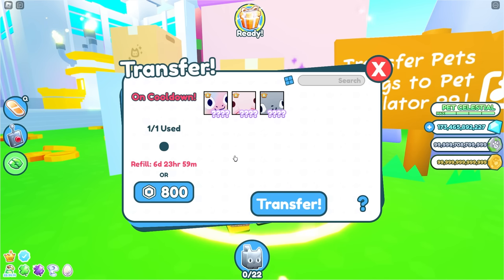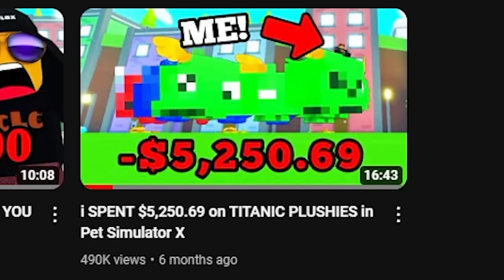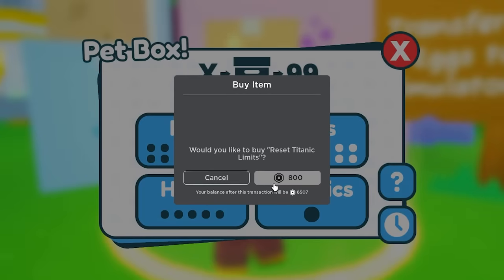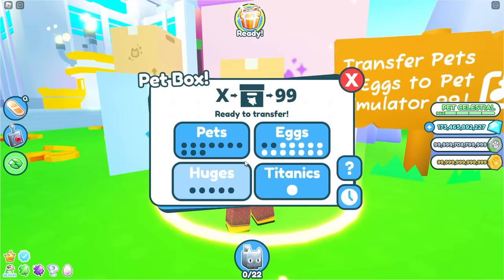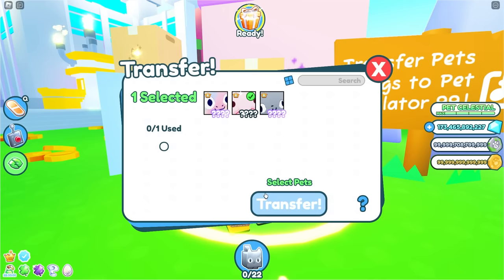However, we've still got some more. The most important one to transfer over is the blobfish. I got this pet in my Noob to Titanic blobfish video, or maybe I got it in this video where I spent $5,250 on Titanic plush. Anyway, we're going to... You're out of slots. You can either wait or buy more. Waiting is for losers. Let's pay to win — 800 robux. How much have we spent so far? I should be keeping a record of this. We spent 800, and we spent 800.